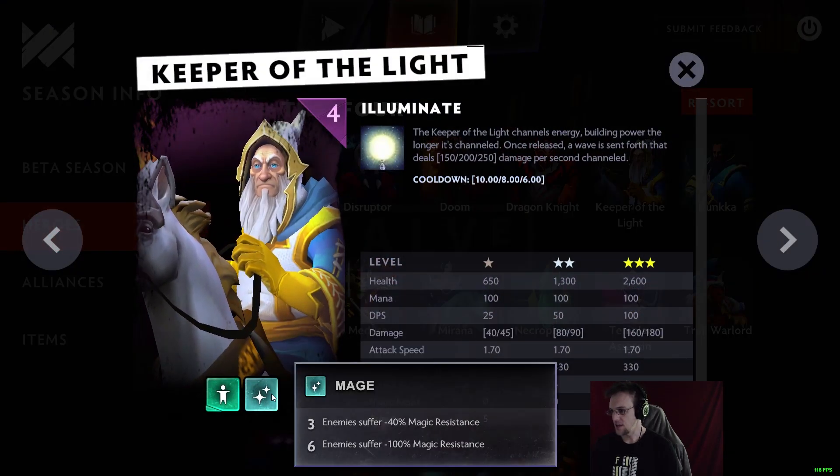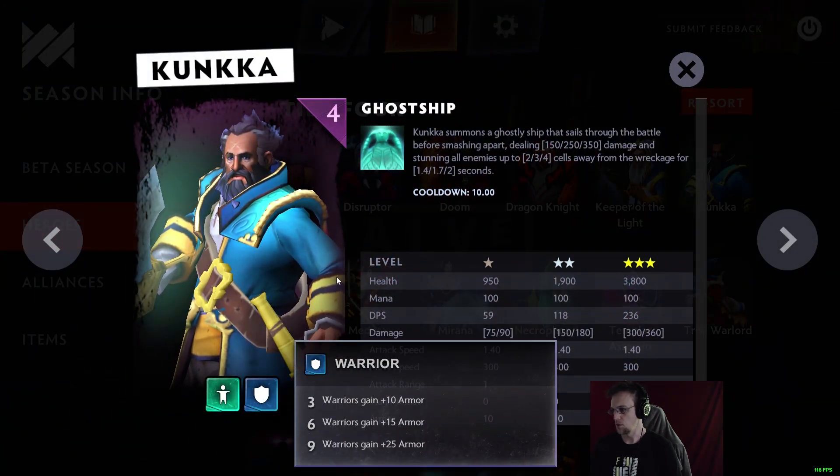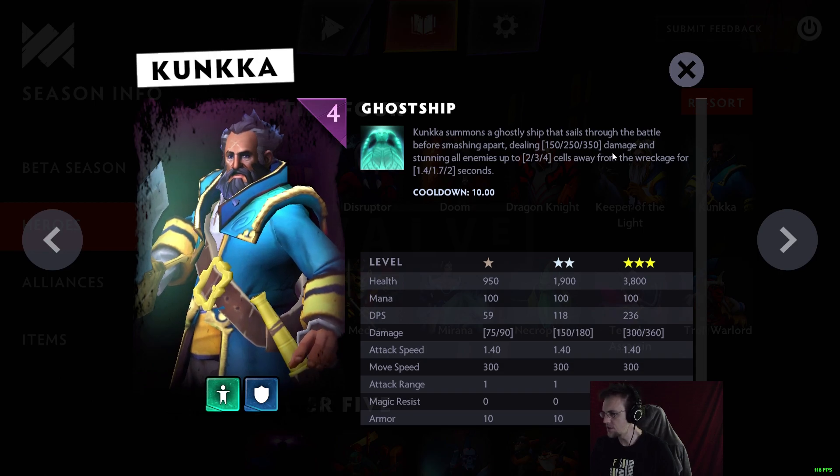Keeper of the Light is Human and Mage with Illuminate, just like in Auto Chess. Kunkka is Human and Warrior with Ghost Ship — a very good spell with lots of stun and damage. It does not appear to apply the rum effect.